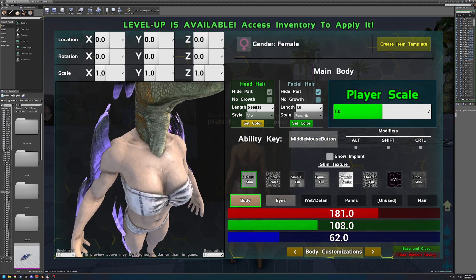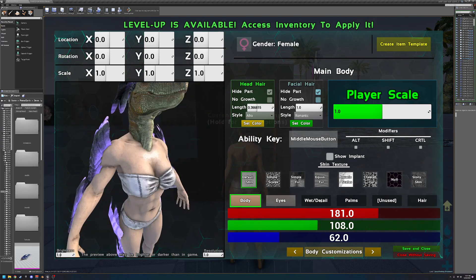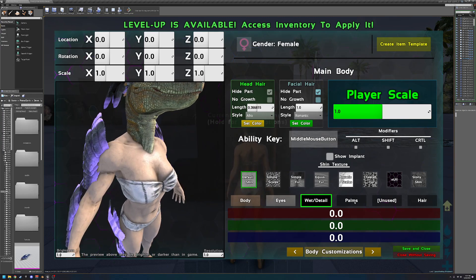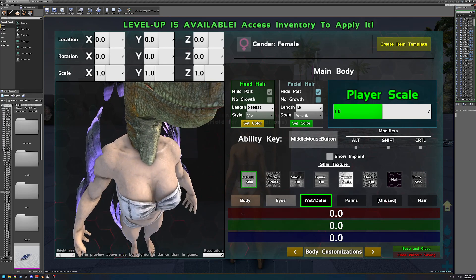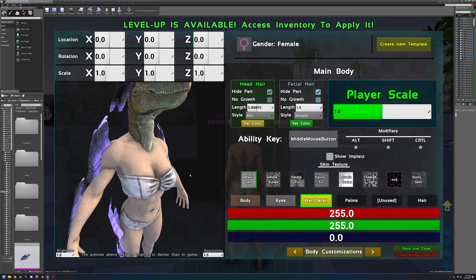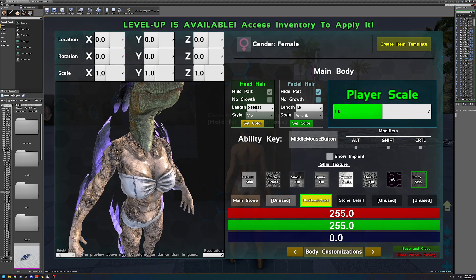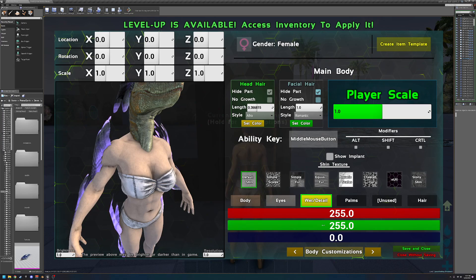Something I want to mention is that I've enabled even more customization on the body skin texture. Under 'wet/detail,' which is a new option, you can control the wetness or the detail level. The detail slider makes the texture super defined or flattened out. The wetness slider makes the skin very reflective or really matte. There are also some different skins labeled to indicate what they do with these same controls.